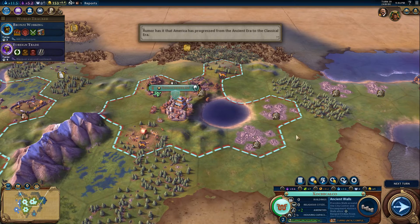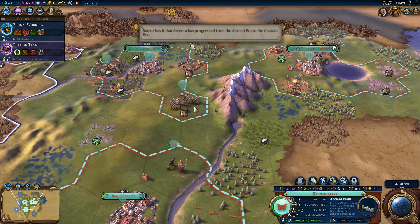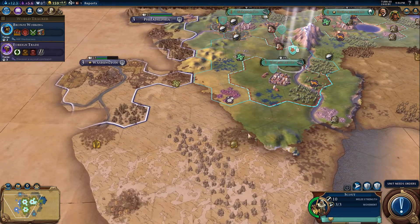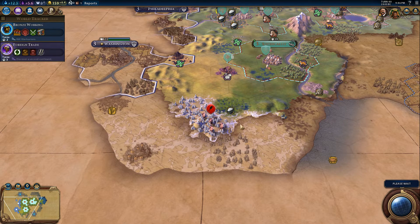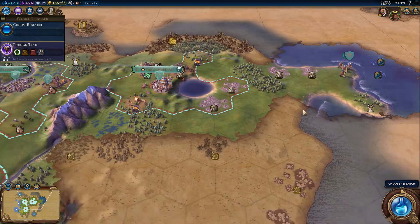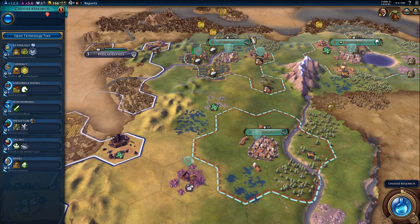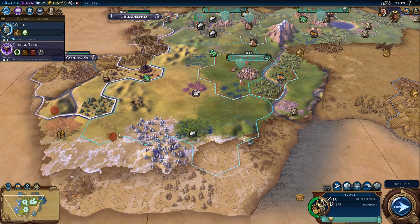These cities are so low on production. Tenochtitlan is actually pretty good. This would probably be a good time to try to go towards that tribal village. We're not going for religion — I don't really care. We can go for the wheel though, because extra production would really be helpful here.